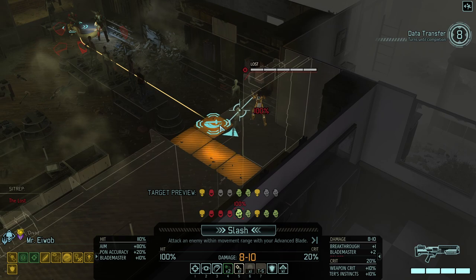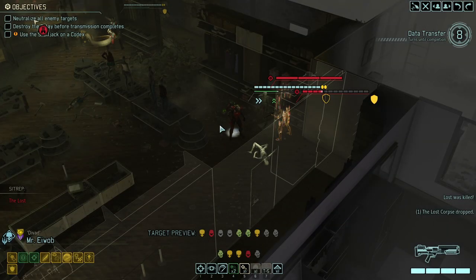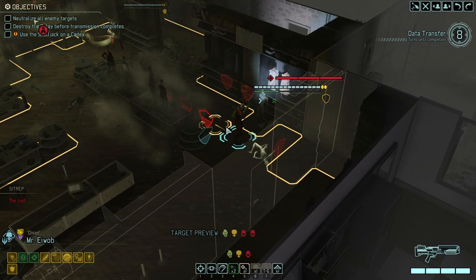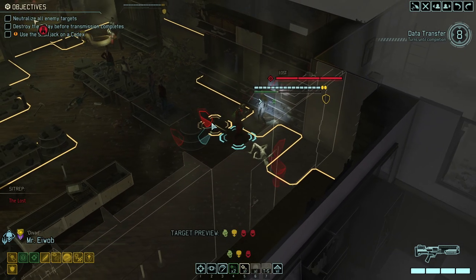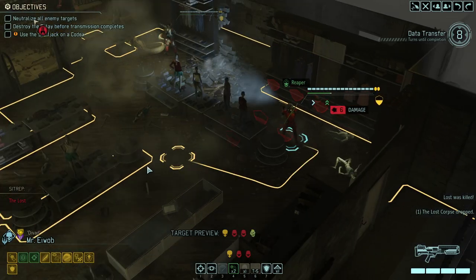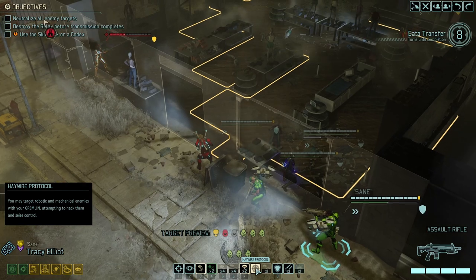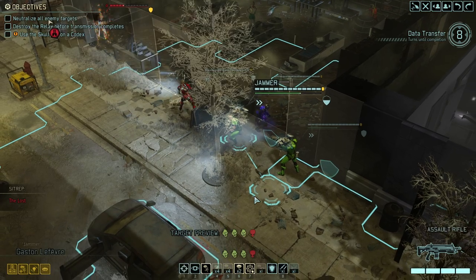Ignore the troopers for now — good, that's one more down. We're taking the uppermost edge right here because that might give us enough movement to actually reach something else, which it did not. We theoretically got a Mimic Beacon which we may or may not use. Skulljack — yes or no? I'll keep him for the advanced teamwork talents for now.